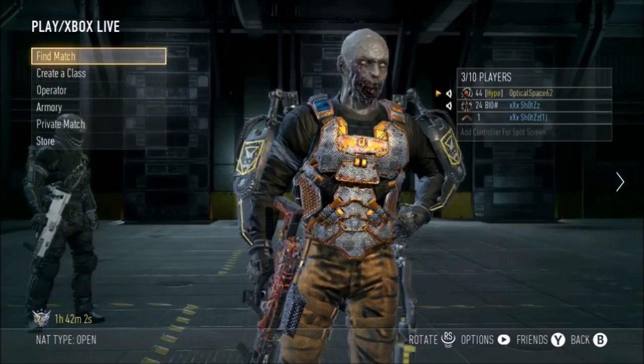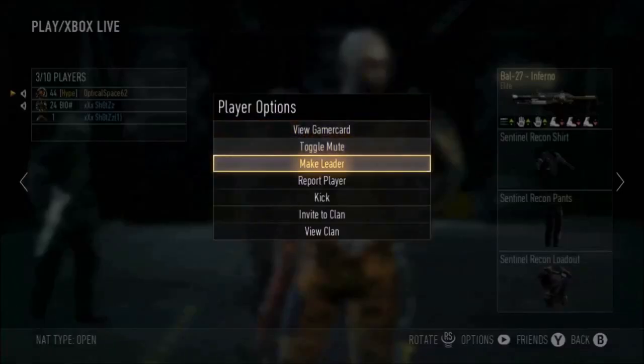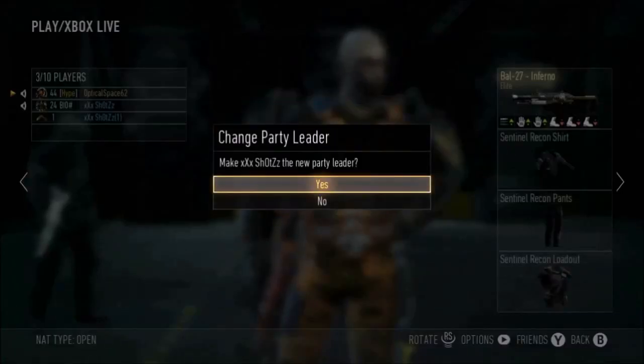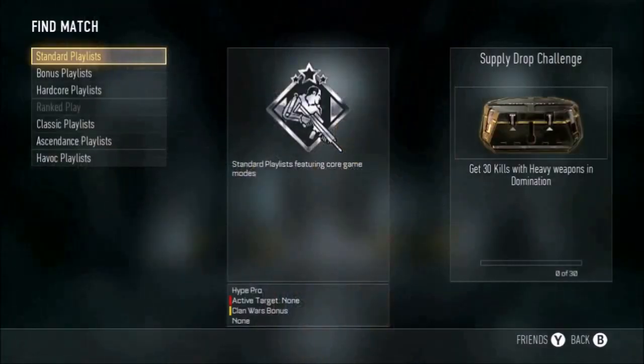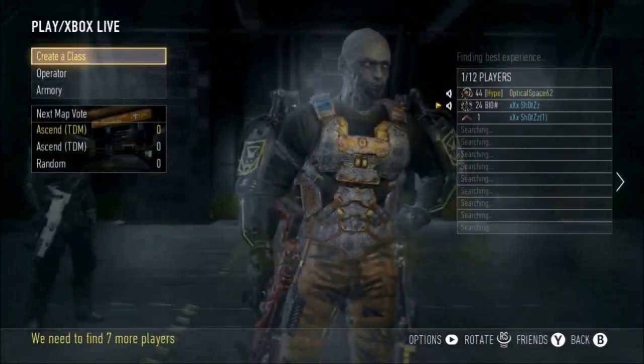Then tell him to make you leader again. As you can see, you get the little pointer. Hover over Make Leader and press yes, then press A, go to the left, and press A again as fast as possible. It will actually take you to Find Match even though he is the host of the lobby.